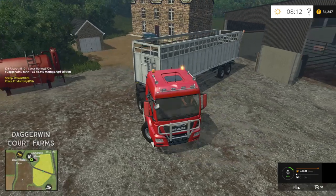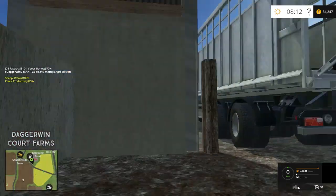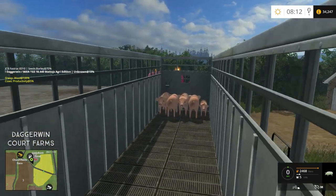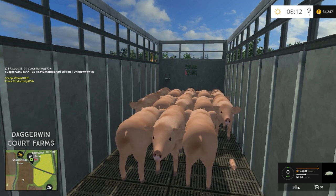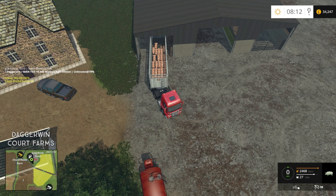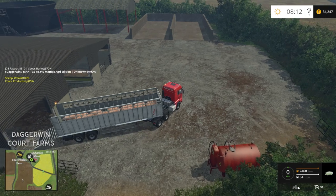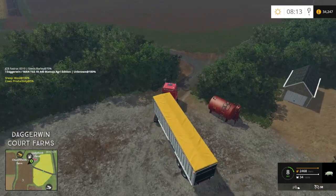This is a bad angle, but should be alright. So let's get that ramp down and they're going in. They grow in size each time — aren't they clever? That one's really small. 34 — these pigs must be fat.